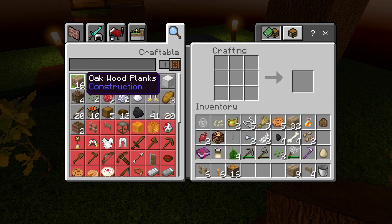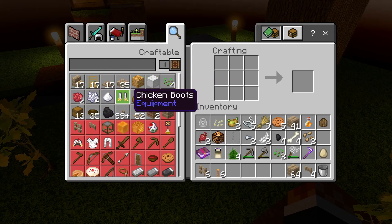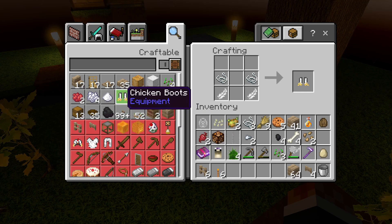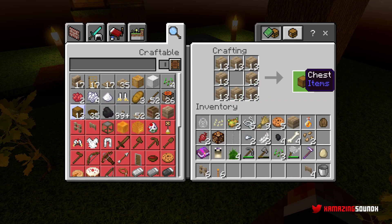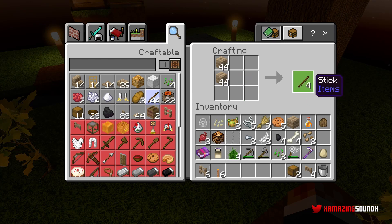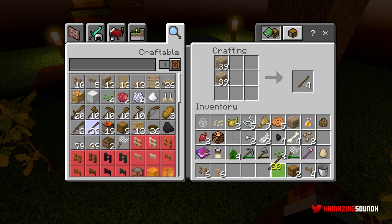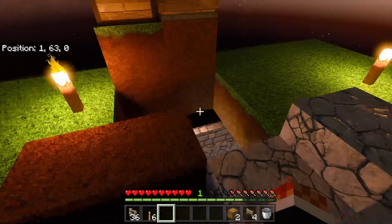We got more trees growing - we can always bone meal them. What is this - chicken boots? That's pretty cool, something interesting there. I want to make a chest before we get too far, maybe a double chest for downstairs. Then I need some more sticks, and then we can make some fences. Let's go down there and get some pens built.